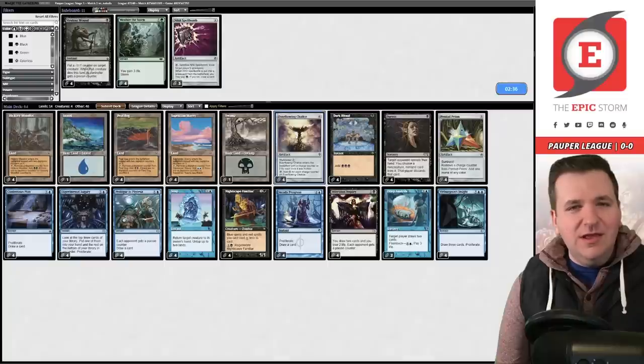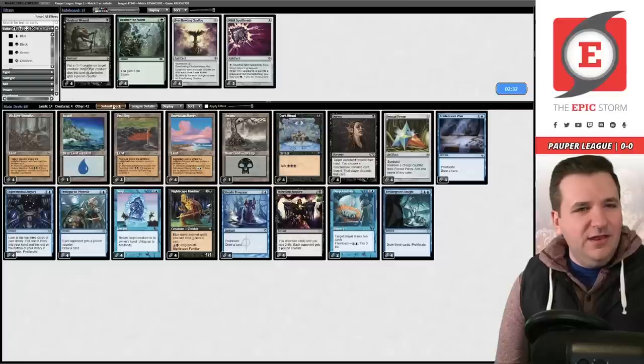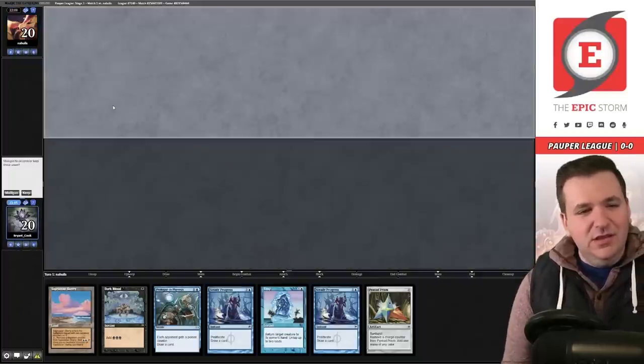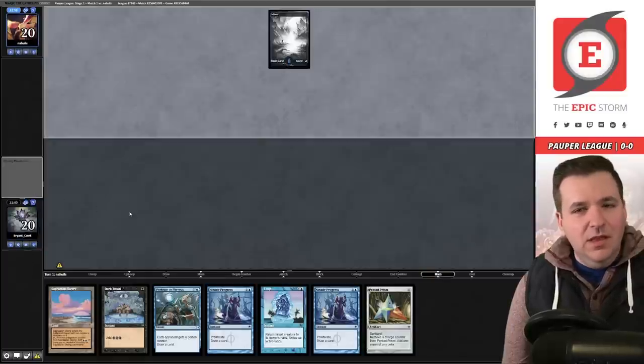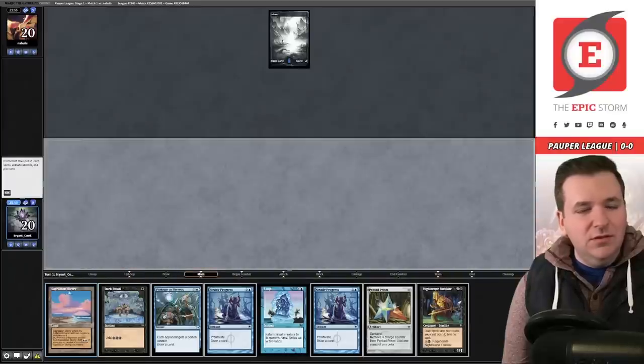We got to bully them a little bit. For sideboarding in this matchup I think we want Duress, and I'm less high on Ever-Flowing Chalice versus this deck, so we'll cut that. Game two — we have Sandstone Needle but are lacking a second land; the rest of the hand is actually pretty decent. We'll try this especially on the draw.